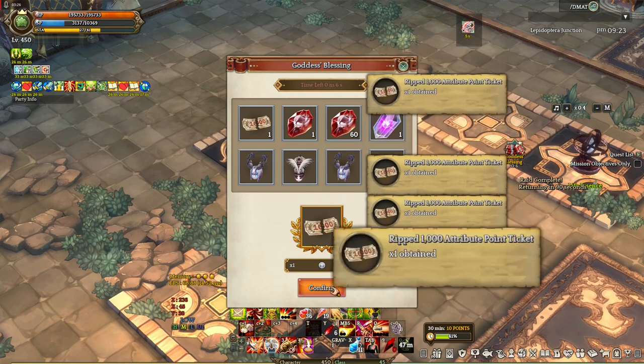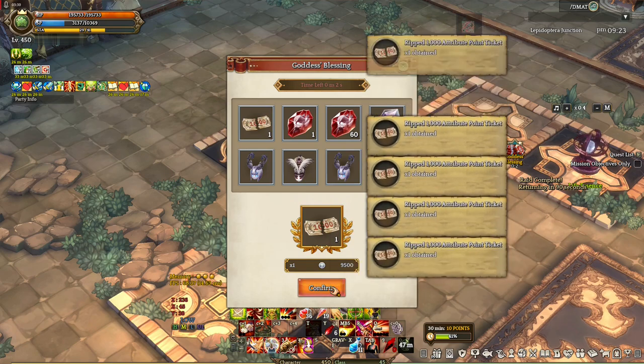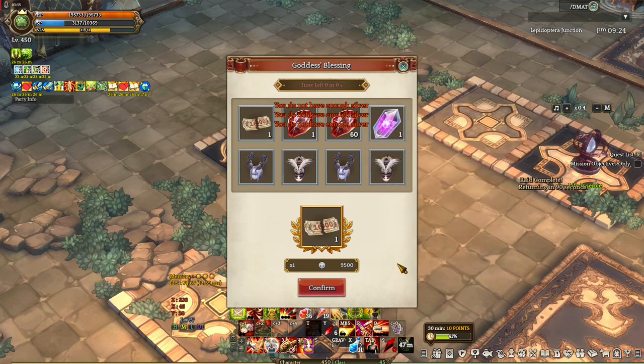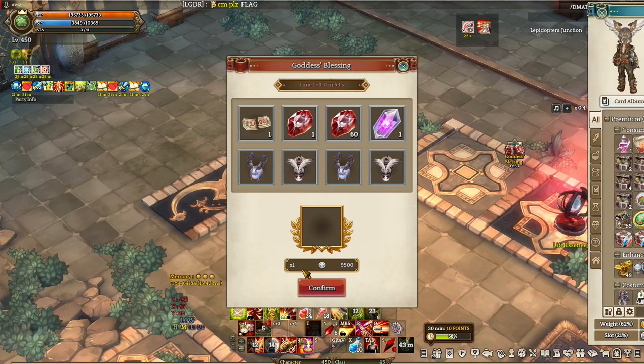Getting 1 Moring fragment means you get 1 free Lepid solo run, because 1 Lepid solo gives you 1 Moring fragment. Running Lepid solo consumes 3 Raid Portal Stones, and in this server the cheapest Raid Portal Stone is about 70k silver — so 3 is 210k silver — which means you save about 200k silver if you get 1 Moring fragment.